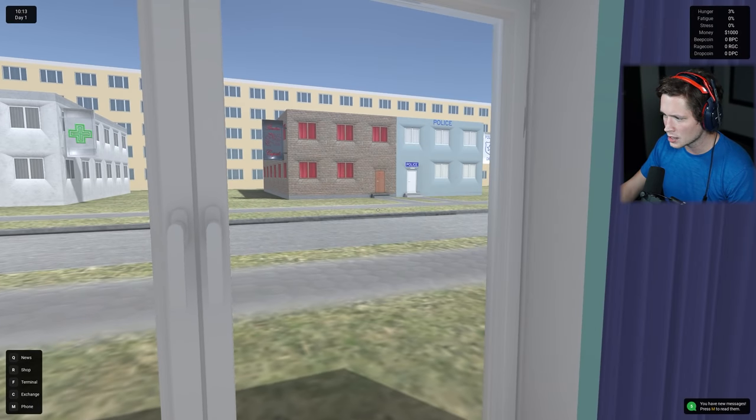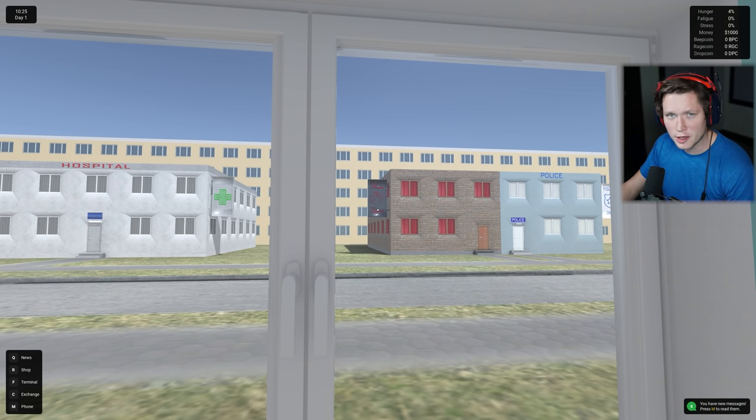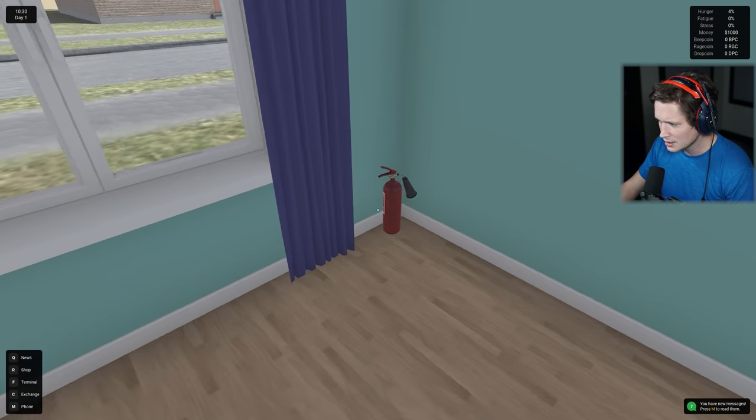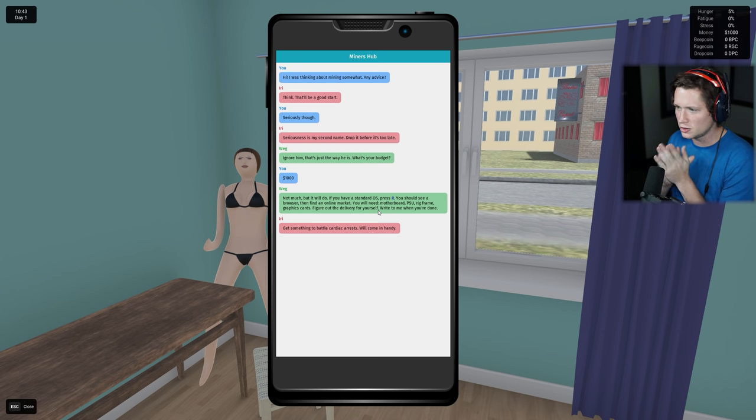Use code TMARTIN at G Fuel to save some money. We've got going on outside - there's a hospital, there's a police station, something Cupid - I can't tell what that says. We've got a fire extinguisher over here in case we need it. And it looks like we've got some text messages coming in.